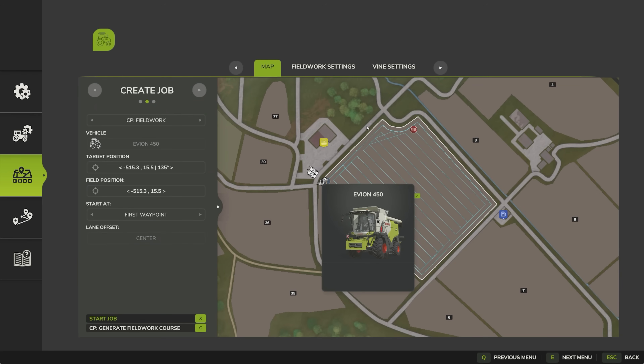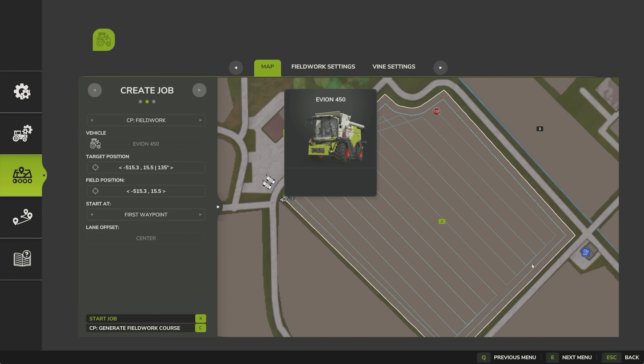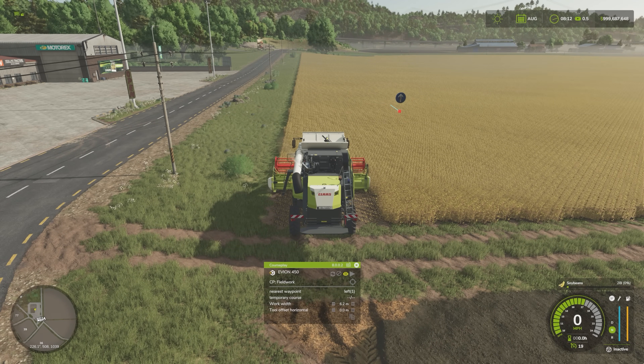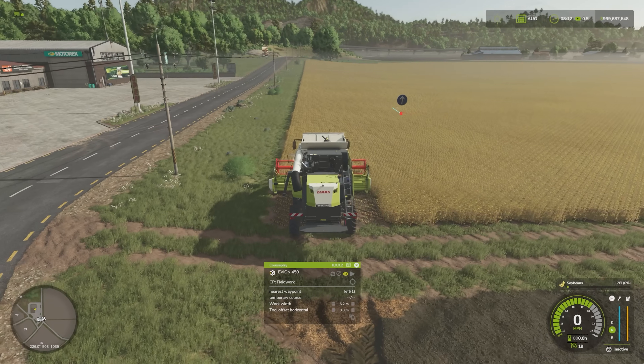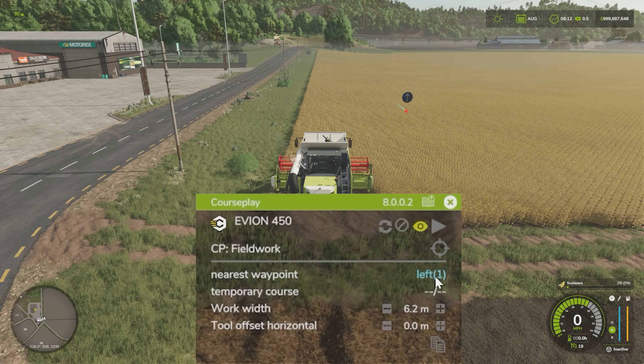Now we're going to go back to the map here — you can zoom in and you can see we've just got that one headland. But these lines look a lot wider than the six-metre header for the combine; that is because it counts the three combines as one pass, and you'll see that when we go back to the combine. There we go — back with our combine you can see there's the start point, offset to the side, and that's because our combine here is set as left one.